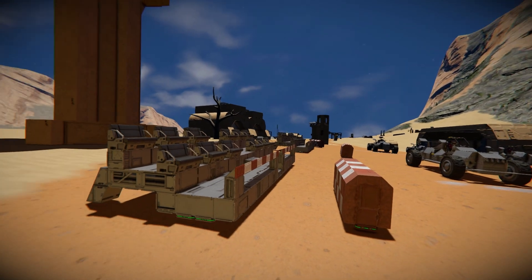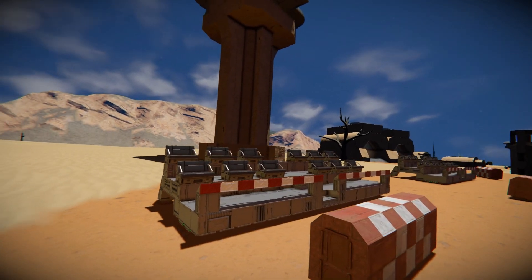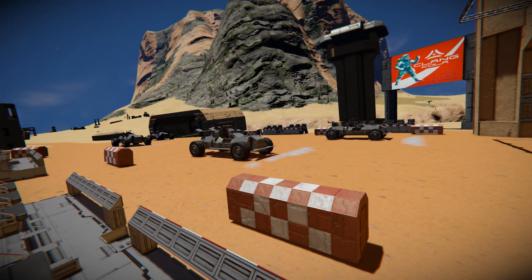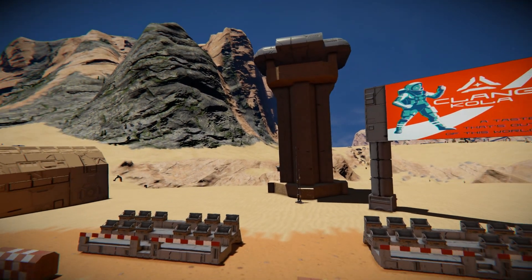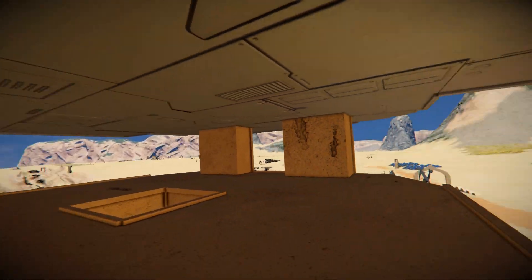Right next to it on the opposite side we have our spectator seats — a bunch of seats on some magnetic plates — where you can sit and watch how the race starts and ends. We also have a safety barrier right in front to make sure you don't get slammed into. On the opposite side next to the spectator stand there's a big billboard with some clan cola branding, and a watchtower you can climb all the way up to peer down at the race.